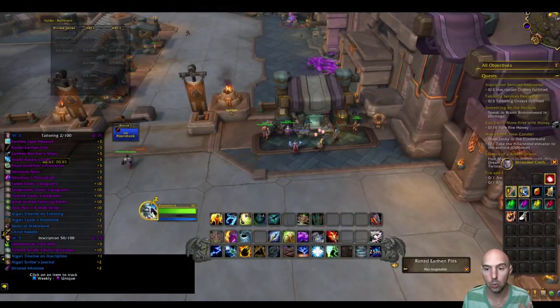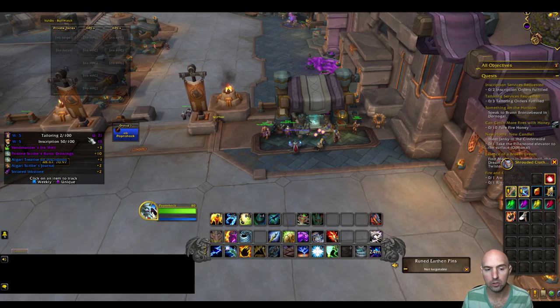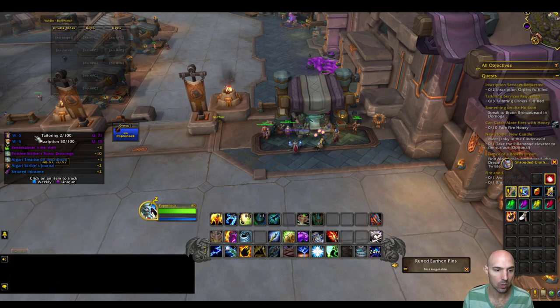I'm going to show you how to power level your alt. I made a quick little summary here to break it down. Get all the unique knowledge — there's a tool called Weekly Knowledge that shows you all the unique and all of the weekly quests you can do.